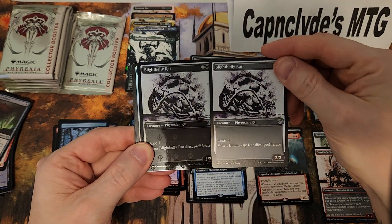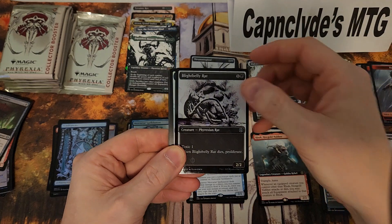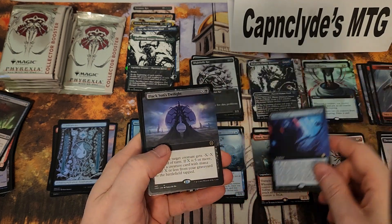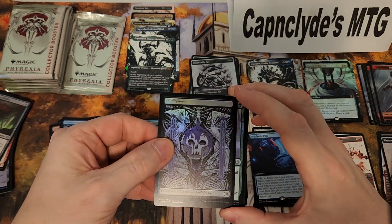Blight Belly oil slick — it's kind of funny, someone mentioned normal Blight Bellies. Notice how this one is uncommon and this one is common. It's very interesting — it might mean this one is worth a little more, so it's going to be harder to get as an oil slick card. This pod twilight foil thingy — so not all of those are Phyrexian cards.